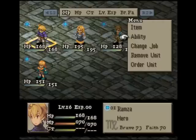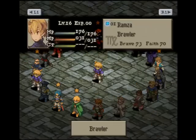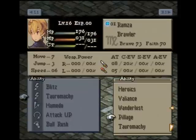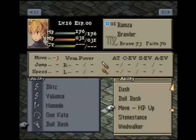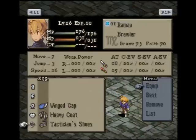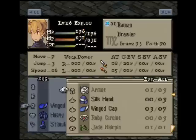Welcome back to Celsius Complete Patch where the guys play through. In this video we're going to attempt to defeat Quick Lane in Chapter 2. Before we do that we need to change our setup. Rams, I need you to go Baller and we're going to give you Hamido, Valiance, Gun Kata, and Bullvush. We'll stick with Bullvush for the move and give you a Stimulus.